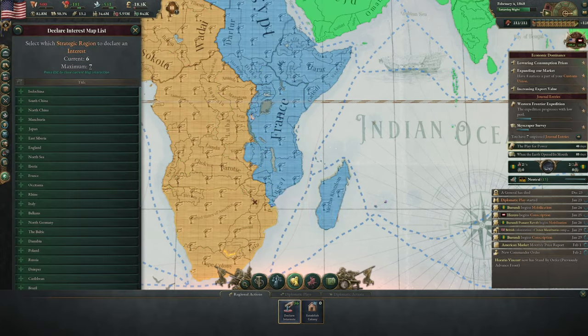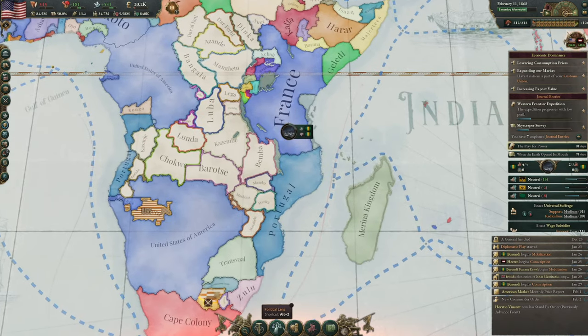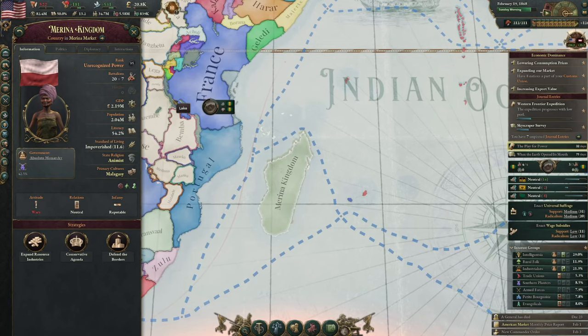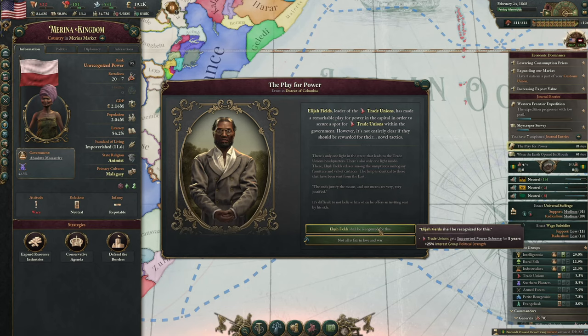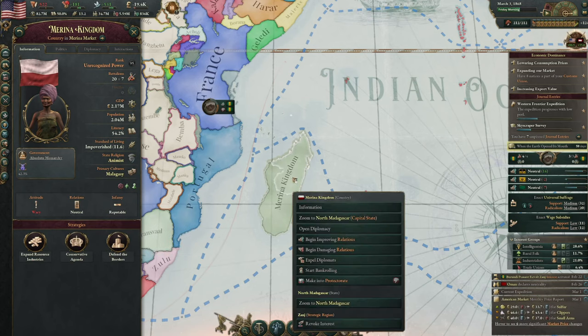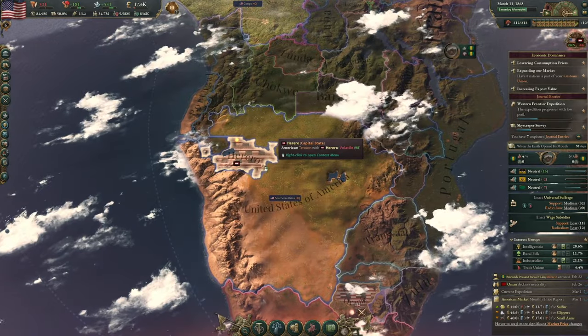How are our interests over here? We can colonize up to there, but these two little regions — we can't actually colonize until we put an interest in East Africa. So I think we are going to do that at some point. How is the Marina Kingdom? 20 battalions. I'm fine with the trade unions getting a bit more powerful. I do feel like puppeting these guys. I thought I had an interest in that region, I guess not. But anyway, Herrero is done.